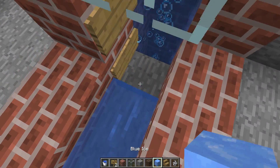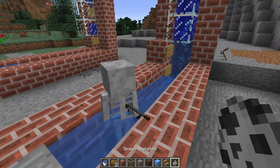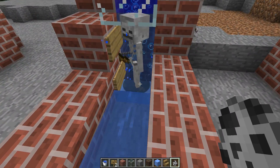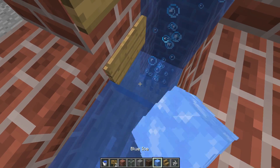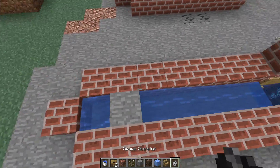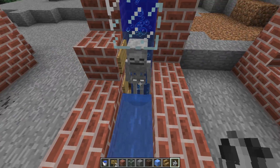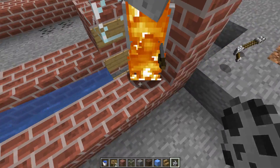I threw a blue ice block back here and you can see that nothing really changed. I tried dropping them to see if that changes anything, but it really doesn't. He's still sitting there — definitely not where we want him, which is in that bubble column. The ice is starting to get a little complex.